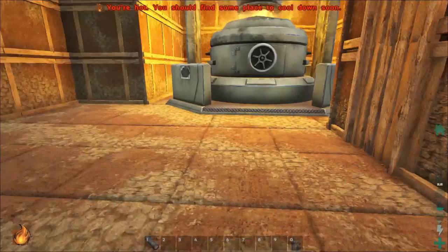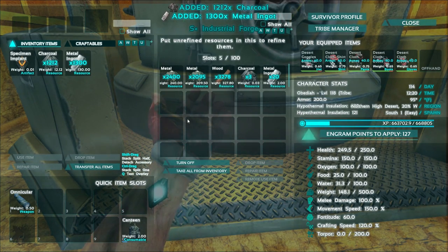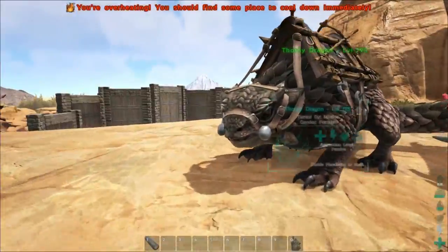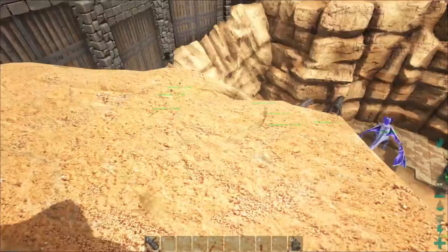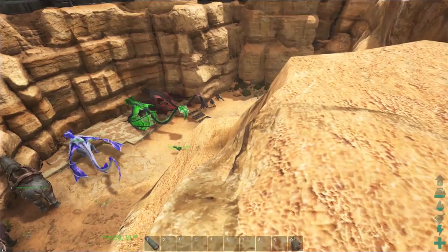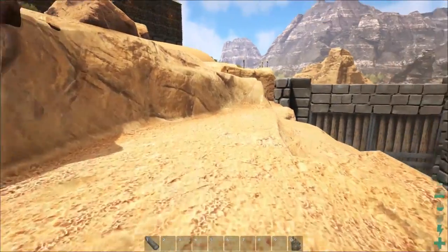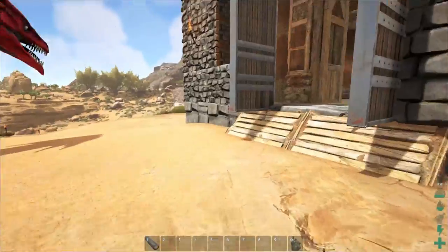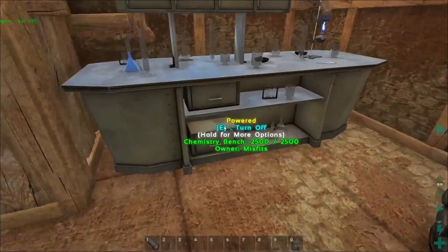I've been gathering up some materials — I got a ton of stuff being forged, some charcoal so I can make gunpowder, some metal so I can make cannons. I tamed up a new Paraceratherium, a new thorny dragon, a new Anky. We got a new doe head over there, a new Morellatops — higher level ones, all at least in the triple digits, at least level 100, so I can actually use them.